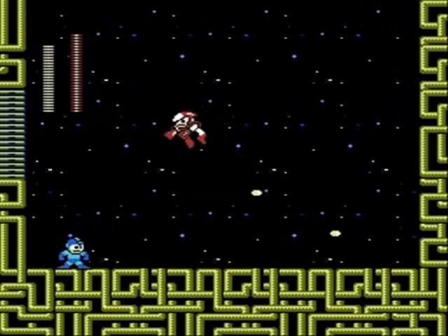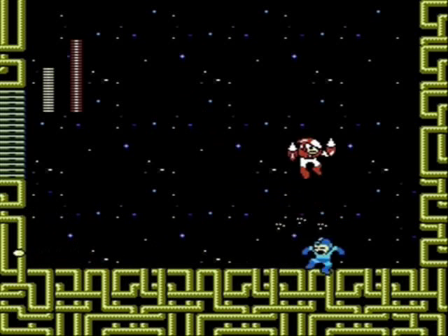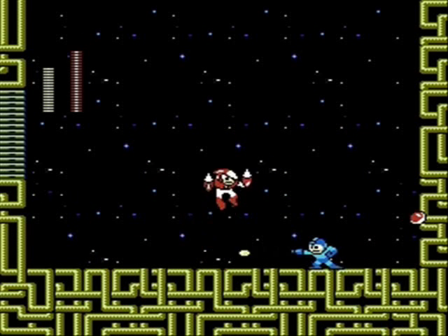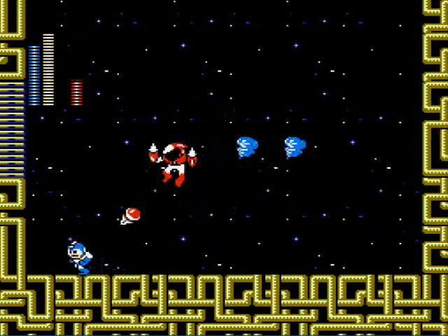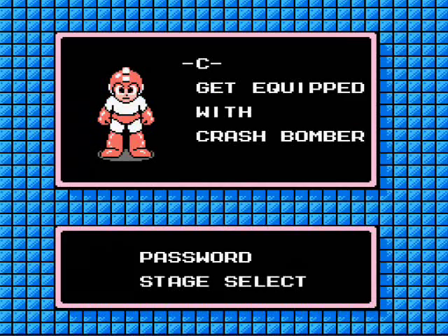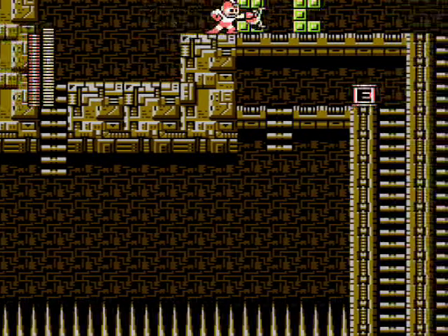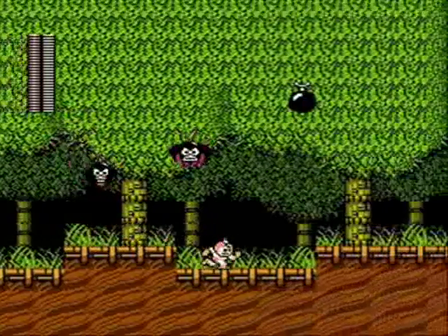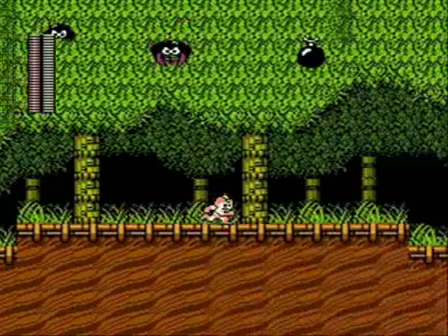The Crash Man can be a pain in the ass. He'll run, jump high, and spit his Crash Bombs at you, which can hurt you upon contact or from the explosion afterwards. Plus he can run into you on the way, which does damage, but fear not if you have the Air Shooter — two shots and he's down for the count. The Crash Bomber weapon is most useful for tearing down steel-barricaded walls in certain spots. It attaches itself to the wall and then explodes, but if you try it against enemies, usually it will just sail right through them. It uses up a decent chunk of weapon energy, so it's not too reliable.